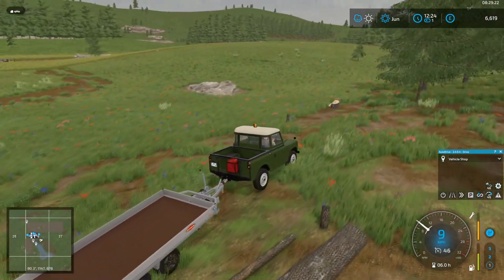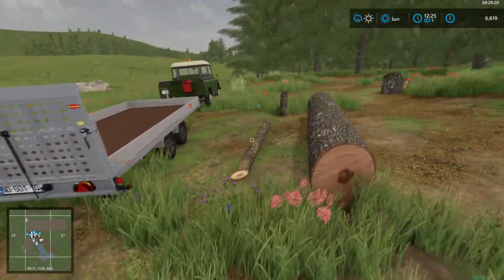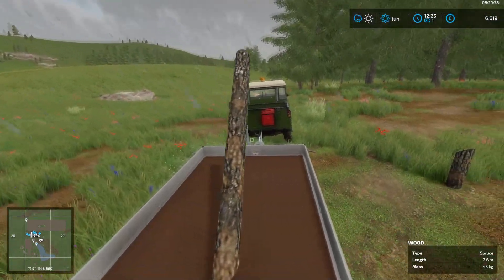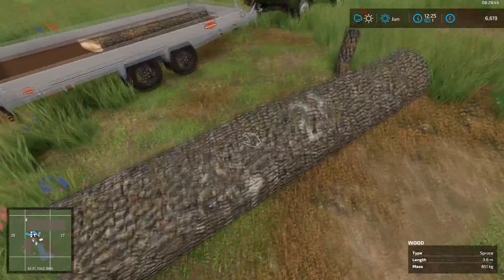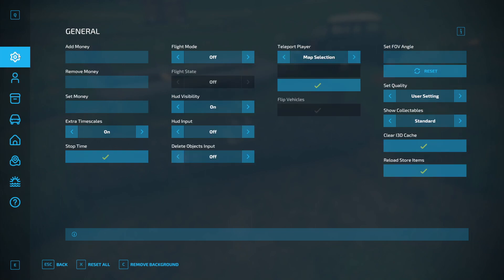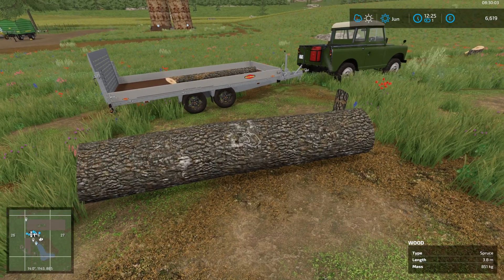I'm going to show you how to use Super Strength. We have two trunks here — a smaller one and a much larger one. The small one is no problem for normal strength, but the larger one cannot be lifted without help. Press F12 to get into Easy Development Controls, and on the second tab you'll see Super Strength — just click that on, then press Escape. Now we can lift this very easily.